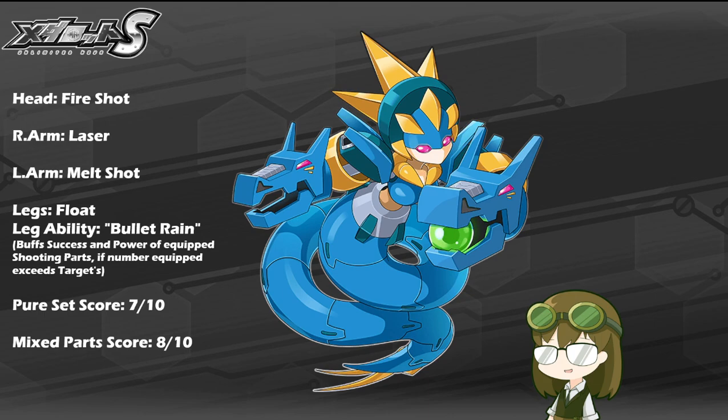Much like Fire Shot, it will also inflict a damage over time effect on the enemy, slowly whittling their HP down over time and making them easier to kill. Now, Fire and Melt aren't the most used elements in the game's history, given that damage over time hasn't been known to whittle down a lot unless you can really stall them out.